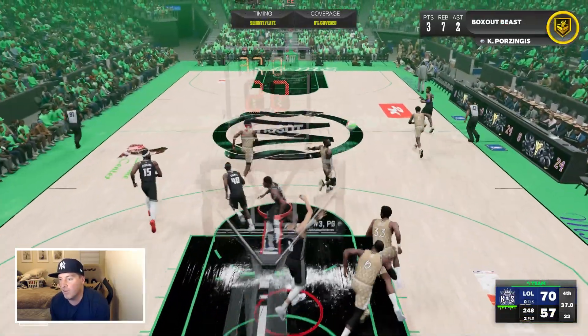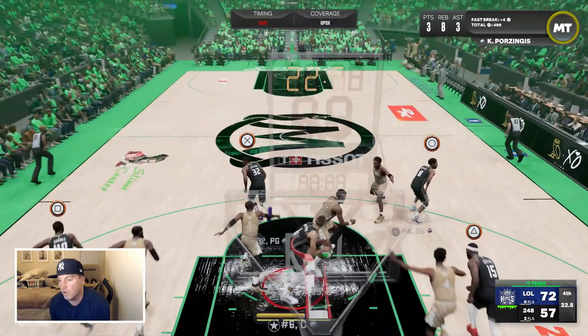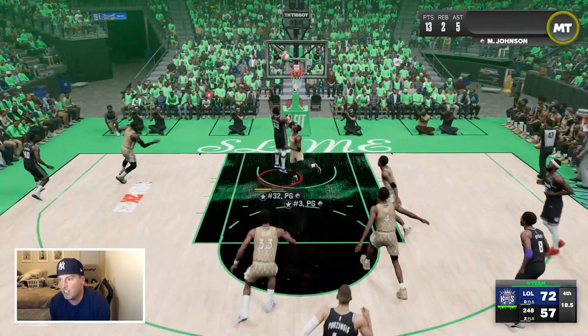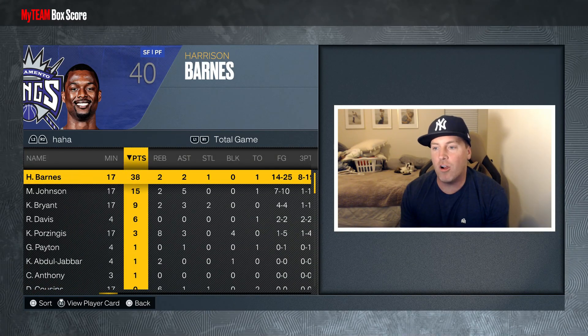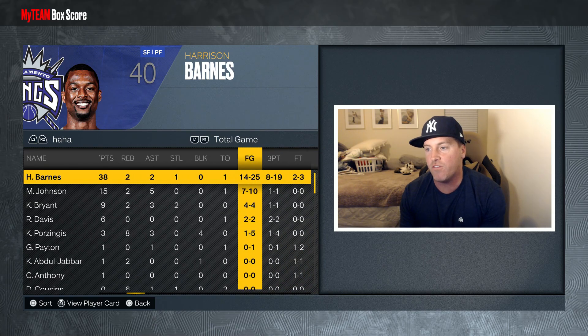More rebounding from Porzingis — he's got the best. Throwing it up to Magic Johnson. Let's give the Magic man a magic time. Alright guys, that is gonna be the game with Harrison Barnes: 38 points, two rebounds, two assists, one steal, 14 of 25 from the field, eight of nine from three.